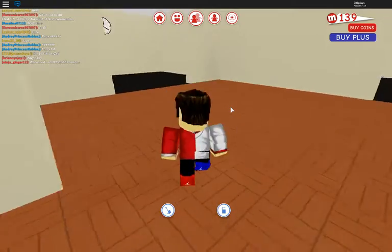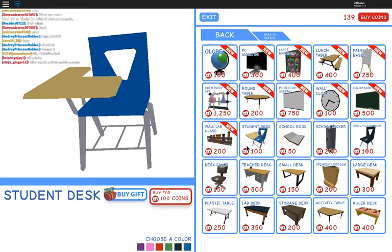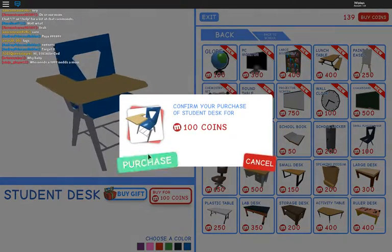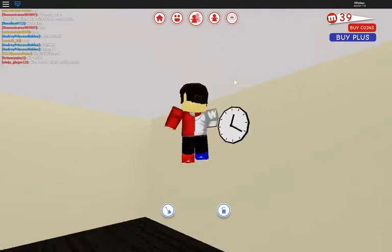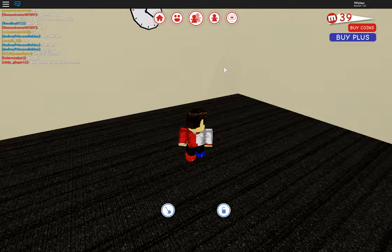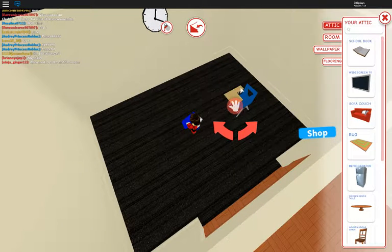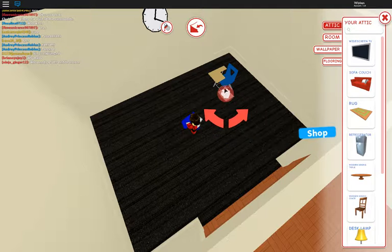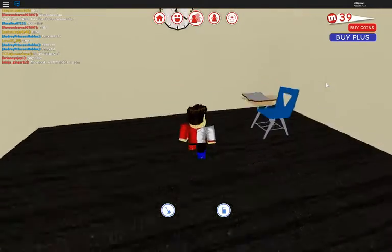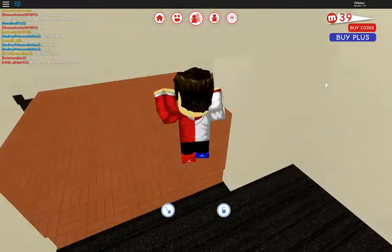Where is that student desk? We still have 139 coins so that is a good thing. The next thing I'm going to get is a teacher's desk, the chair, the apple, then I'm going to get the globe — it's only 100 coins. The teacher's desk is going to be right there, the student's desk right there. Some books here — look, I'm a student at school! It's pretty cool.